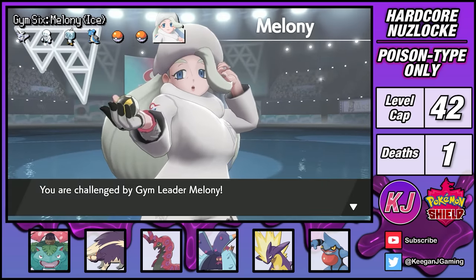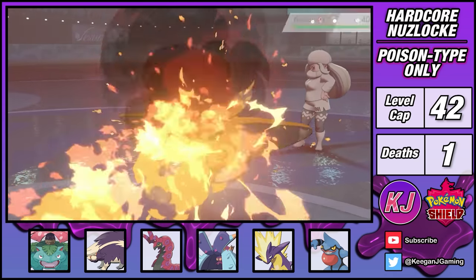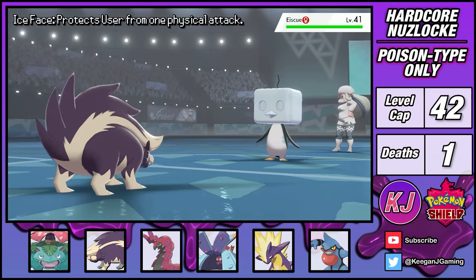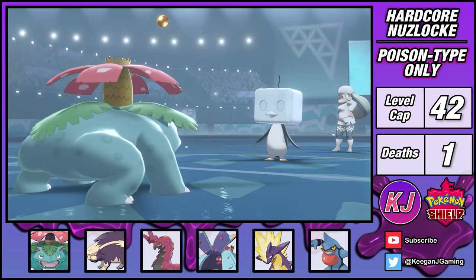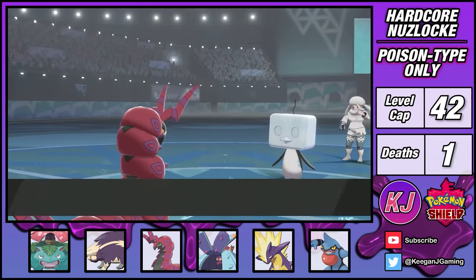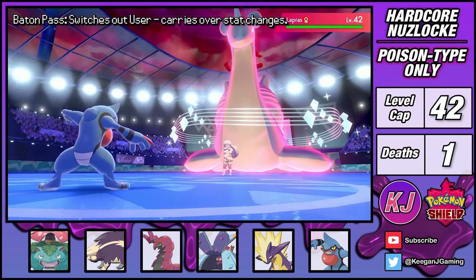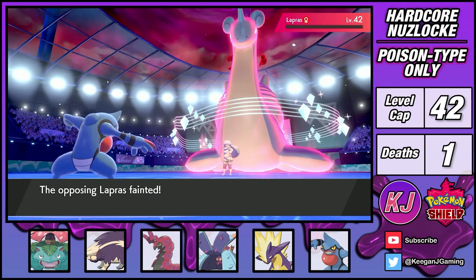A short trip north brings me to Circhester for the next gym challenge against Melony and her ice type Pokemon. Fortunately for me, Skuntank knows Flamethrower, making it a huge asset for this gym. This lets me take out Frosmoth immediately. Darmanitan survives a hit but goes down on the next turn. This brings out Ice-face Eiscue, whose Ice-face ability is a little annoying, but offensively it isn't too dangerous. I pivot into Toxtricity and use Noble Roar twice to harshly nerf Eiscue's offense. Venusaur then sets up a Leech Seed before pivoting into Scolipede. With Eiscue's stats lowered and my Leech Seed plus Leftovers combo keeping me healthy, Scolipede could drastically increase its attack and speed. Just as Eiscue is about to fall to Leech Seed, I Baton Pass my stat buffs to Toxicroak. Dynamax Lapras is an absolute tank, but my insane stats let me issue a devastating Brick Break to finish the fight, giving me badge number 6.